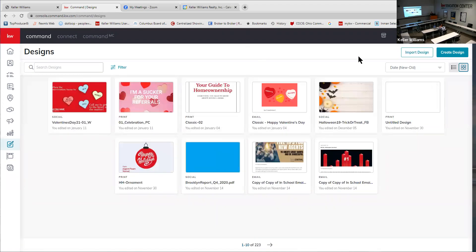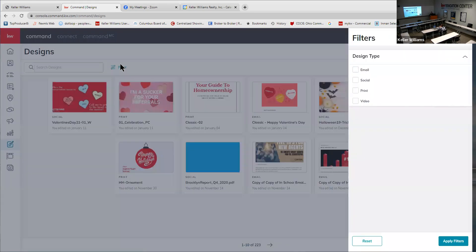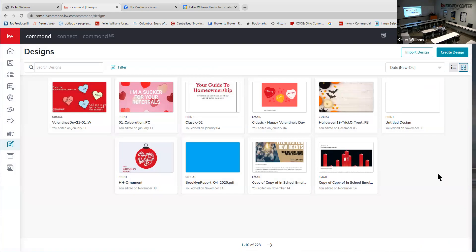When you're in the Design Center, the designs you see are ones you've created in the past. If you haven't created any designs, you won't have anything there. You can filter to find a past design if you wanted to duplicate it. But whenever you're creating something new, you're always going to come in here and click 'Create Design' — that's always the first thing you do.